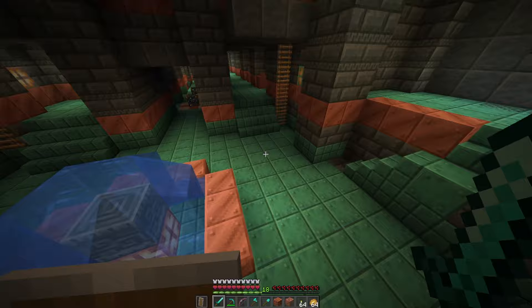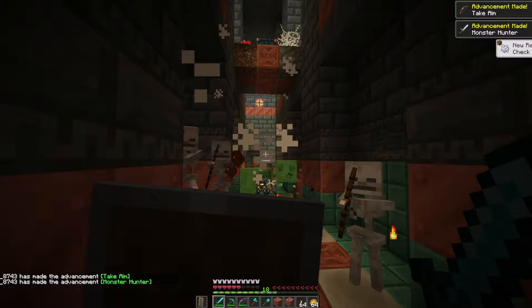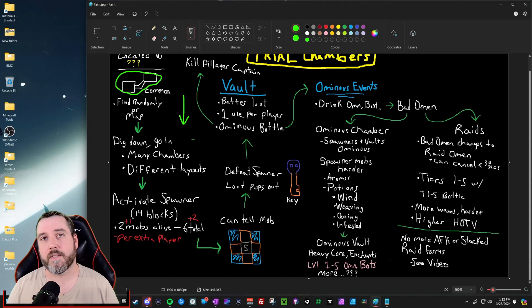Once you go into the trial chamber you're going to find trial spawners, and you activate that trial spawner by coming within 14 blocks of it while in survival mode. If you're poking around in creative mode they're not going to activate. You also have to be on easy, normal, or hard — they won't activate on peaceful. For every trial spawner you can have two mobs alive at a time, and a spawner will spawn in six total. For every extra player you add one to the mobs allowed alive and two to the total number of mobs.